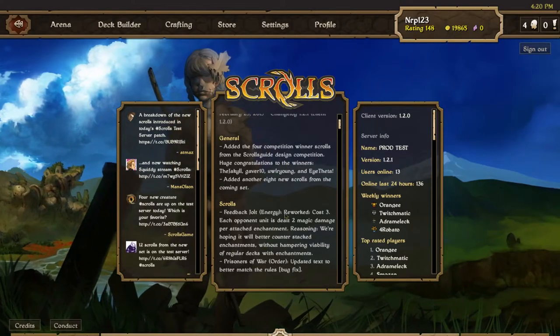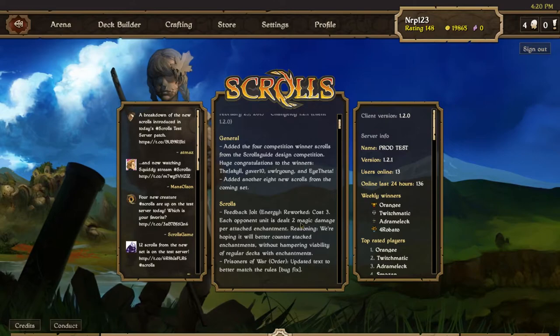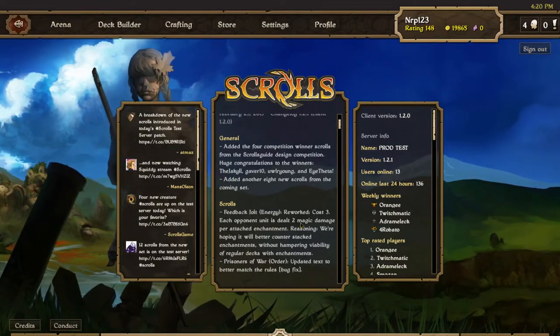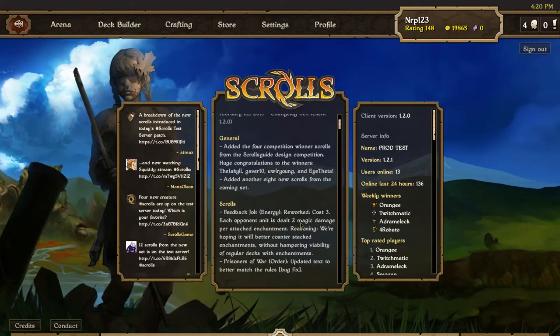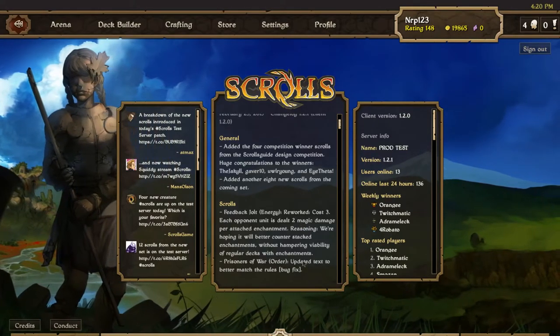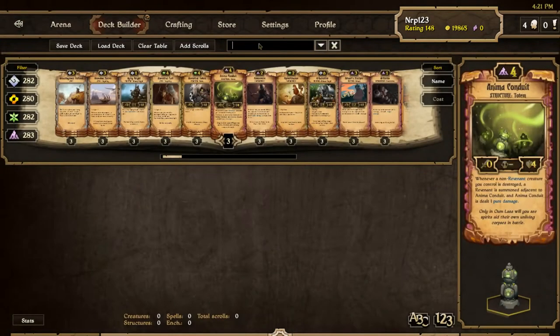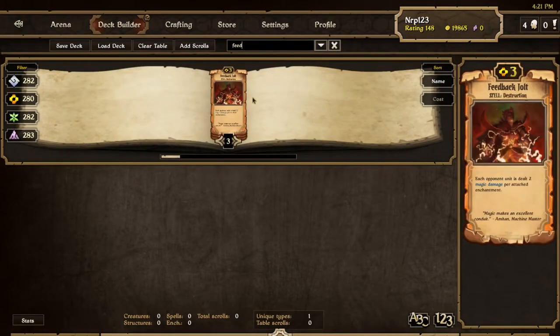Also, a couple scrolls were changed: Feedback Jolt now does 2 damage instead of 3, but it does 2 damage per enchantment, so a creature enchanted with 3 enchantments is going to take 6 damage. Persons of War just had a little text update. The new Feedback Jolt still costs 3 — changed a little bit but I don't think it will change much in terms of playability.